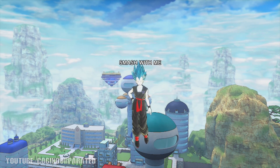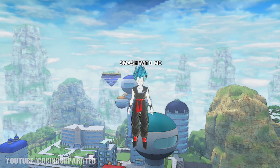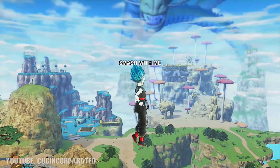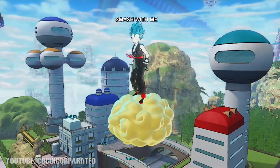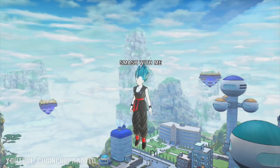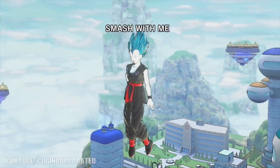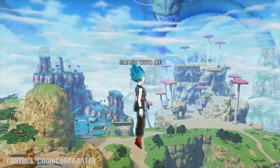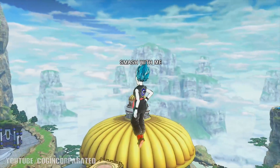We're gonna get the flying Nimbus in Dragon Ball Xenoverse 2! You're probably wondering: your character is a Saiyan race, so how can you fly on the Nimbus? Well, there's actually a Nimbus vehicle you can get in Conton City, and with it you can fly around Conton City. Let's start the video and I'll show you where to get the flying Nimbus vehicle.